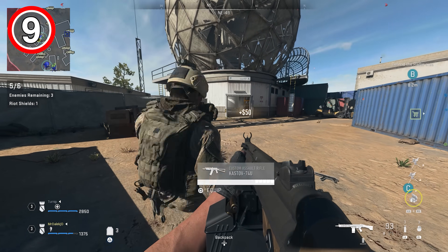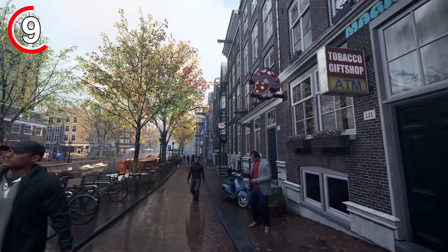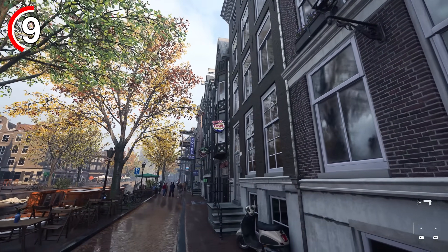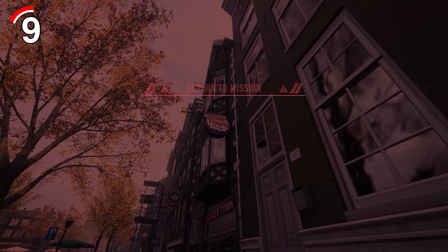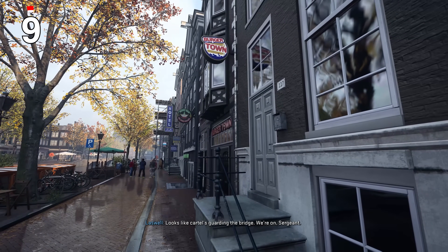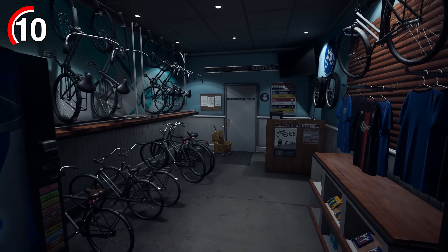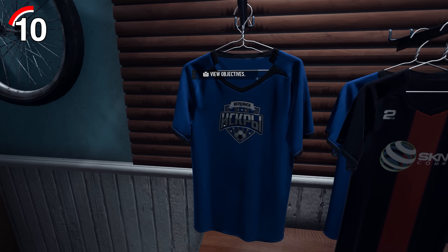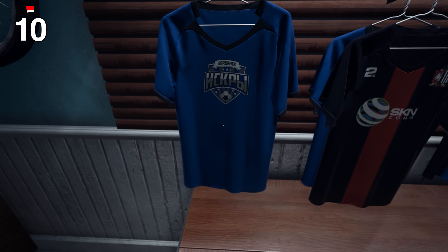For these next Easter eggs, we're jumping to some amazing references found within the Amsterdam mission. As soon as you spawn and walk down the road, you will see a sign right at the very back which is a sign for Burger Town. Of course, it wouldn't be a Modern Warfare game without a Burger Town reference. But if we make our way to the bike shop, you can see they're selling a bunch of t-shirts, and one of them is a t-shirt for the Verdansk Football Club, which is a reference to Verdansk and the stadium, which was absolutely iconic.